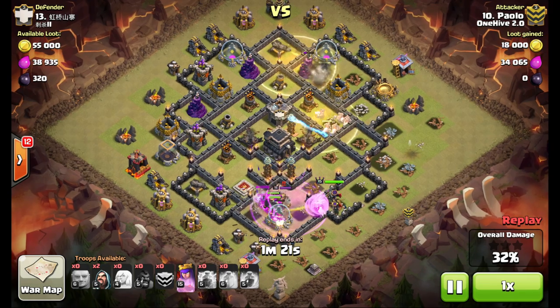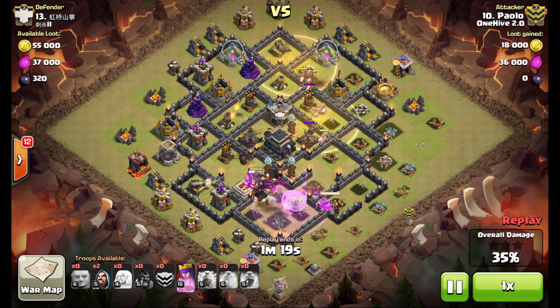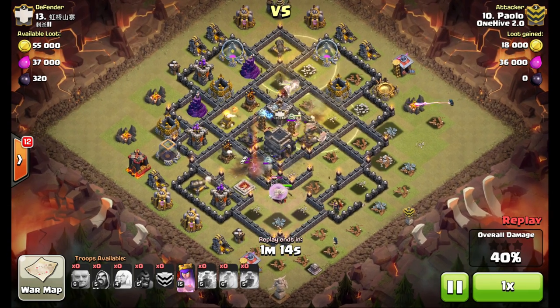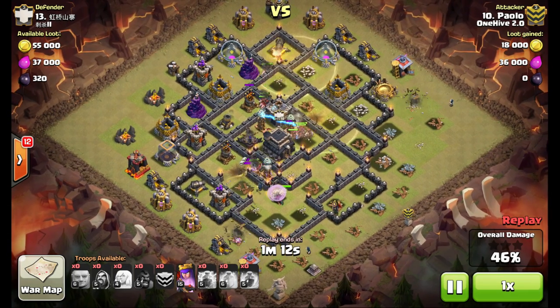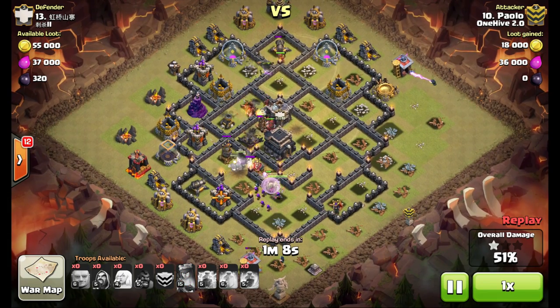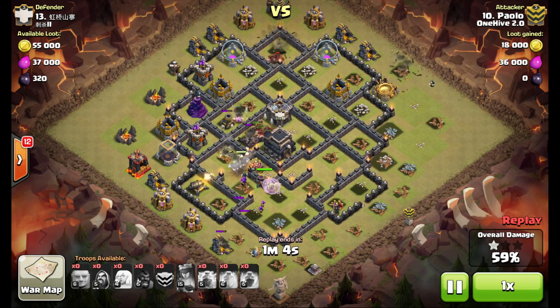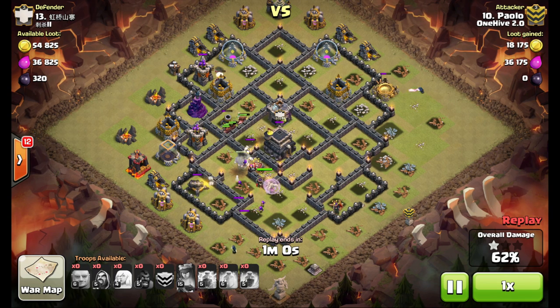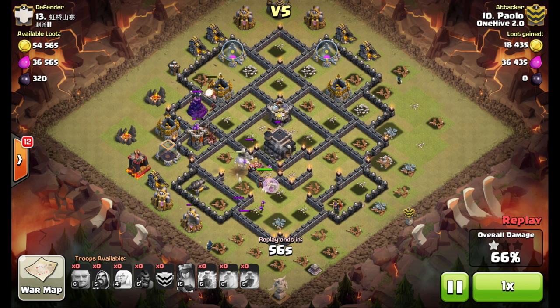The risky part of this attack is losing giants to spring traps, but that big open space at the bottom has no walls for them to break through, so this is a perfect base to try it on. Up top, the hogs are already pushing across with a couple of heal spells to keep them up, and both air defenses up there are down. The only air defense that could shoot his healers is now dead, so nothing else in this base is going to take out his remaining hogs and giants, especially with a healer on him.